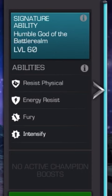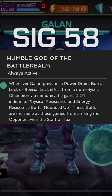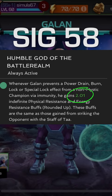Did you know Gallon's signature ability at Sig 58 is exactly the same as Sig 200? At Sig 58, Gallon gains 2.01 buffs whenever he prevents a power drain, burn, lock, or special lock.